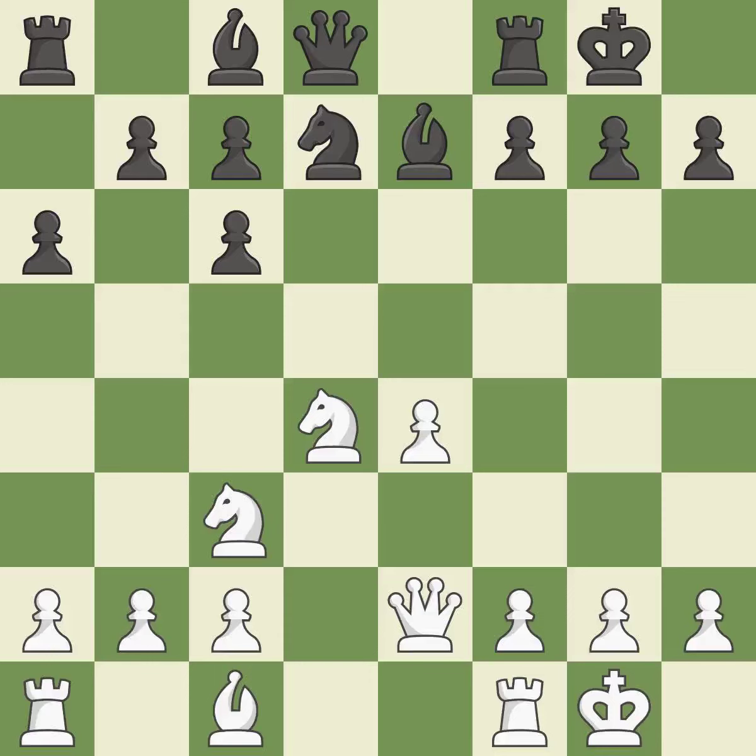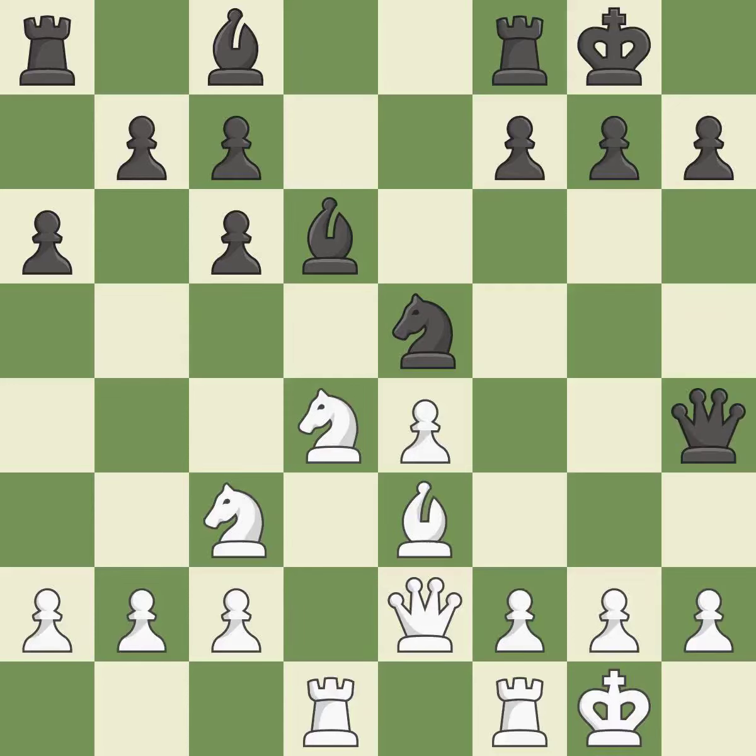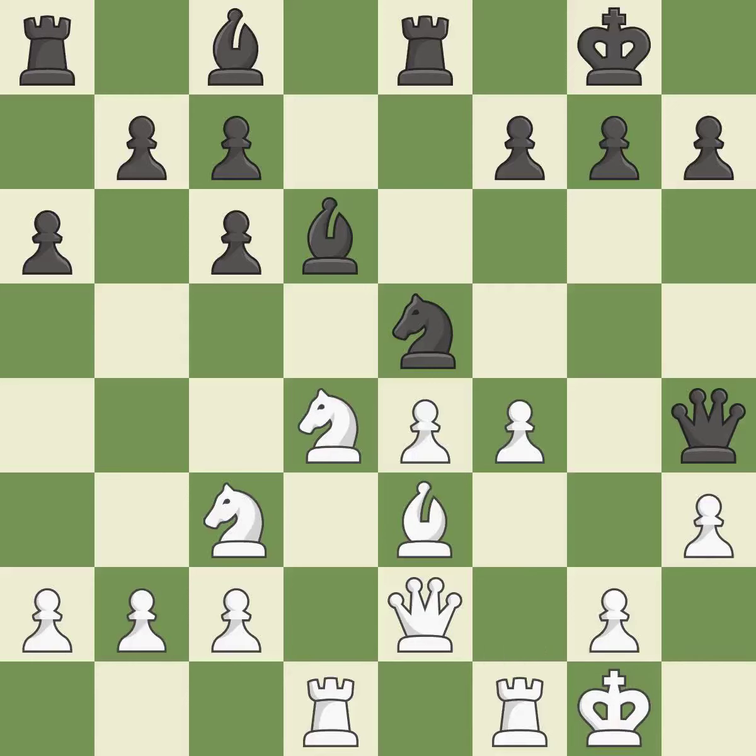A queen moves off its beginning square and into the action. This disregards a more effective method of defending a knight attack — it is incorrect. By moving a rook from its starting square, this activates it, which is quite good. This activates a queen by developing it off its starting square, threatening to kick a knight. This allows the opponent to kick a knight — it is an inaccuracy. A pawn kicks the opposing knight, forcing it to move or risk being captured — it is ideal.